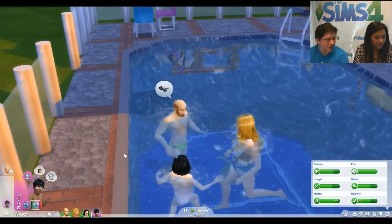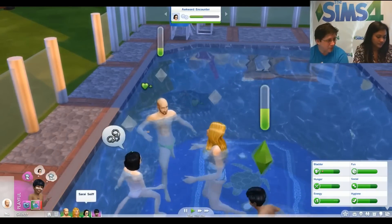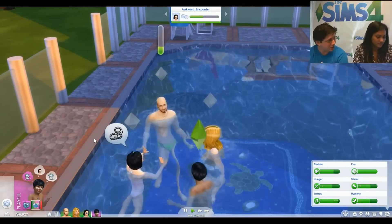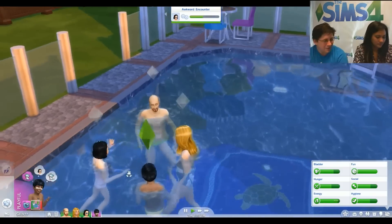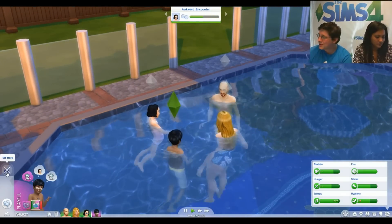Now that they're all in a group conversation, some Sims can sit on the edge of the pool and continue socializing with those still in the water. All these dynamics come into play to set up really natural scenes.